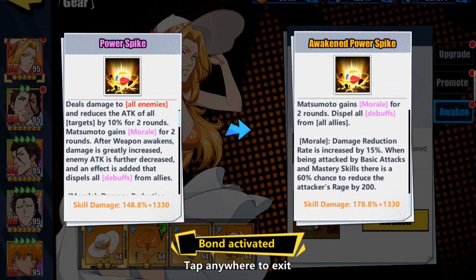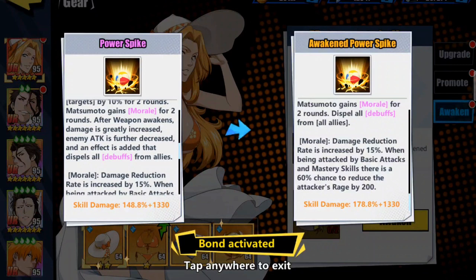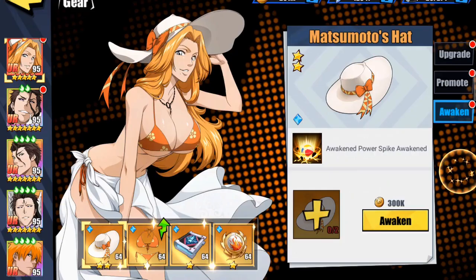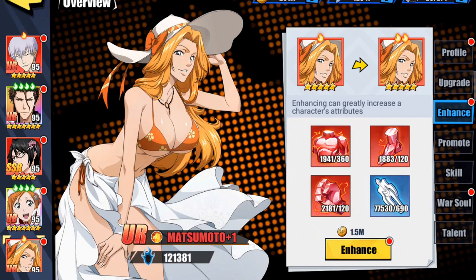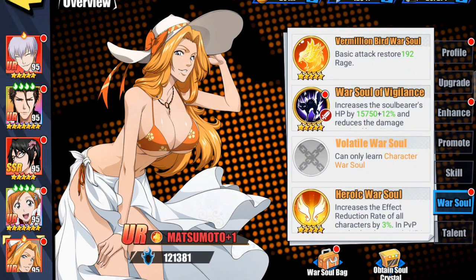The morale damage reduction rate is increased by 15% when being attacked by basic attacks and mastery skills, and there's a 60% chance to reduce the attacker's rage by 200. The skill damage is 178.8 plus 1330. When you awaken the weapon, the damage is greatly increased, the enemy attack is further decreased, and an effect is added that dispels debuffs from all allies — that's what makes her awaken weapon so good. At level 95, red plus one, I have a war soul of vigilance on her. Her heroic war soul is maxed and it increases the effect reduction rate of all characters by 3%.